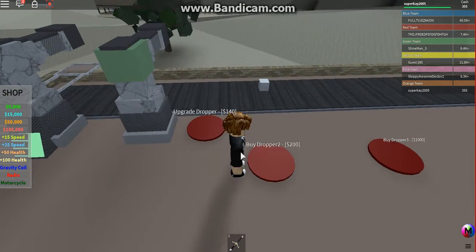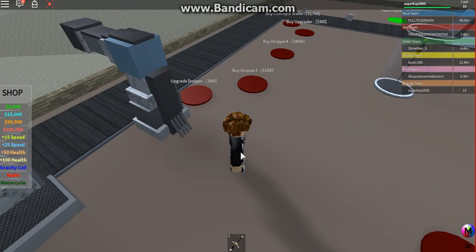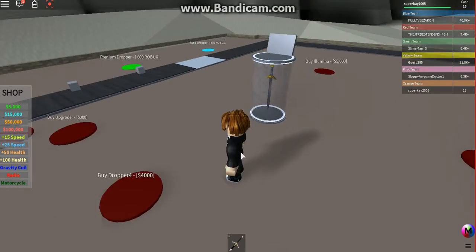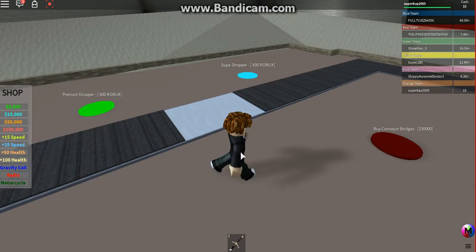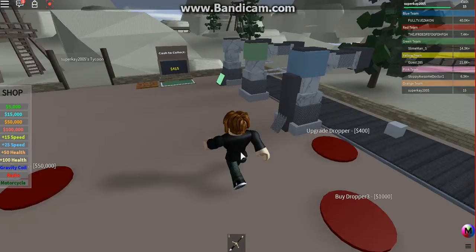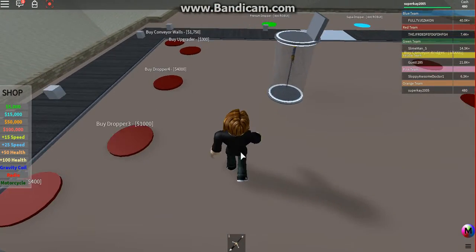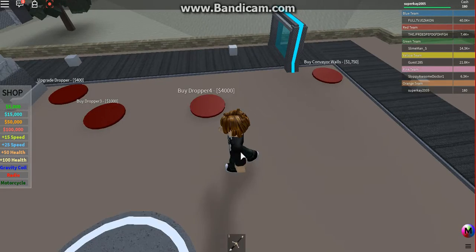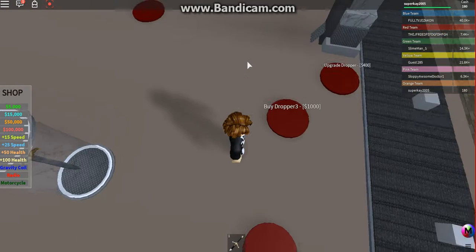We can upgrade. Things are getting expensive really fast — a dropper is 40,000! Oh, a super dropper — look at the way it's spelled, that's how you know it's legit. 600? No, I'm not getting that. What happens if you buy an upgrade without buying the actual dropper first? Dropper three requires about 1,400.